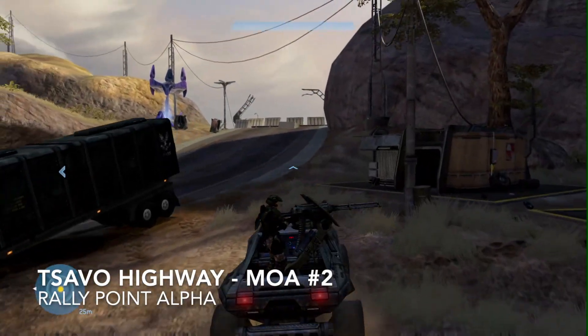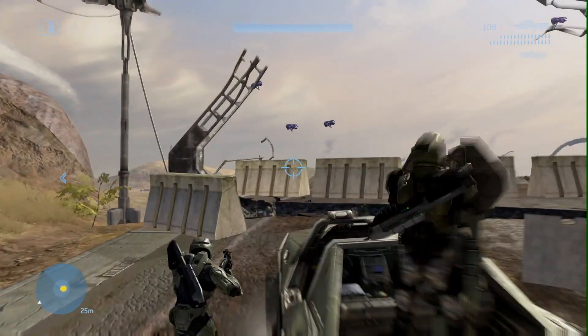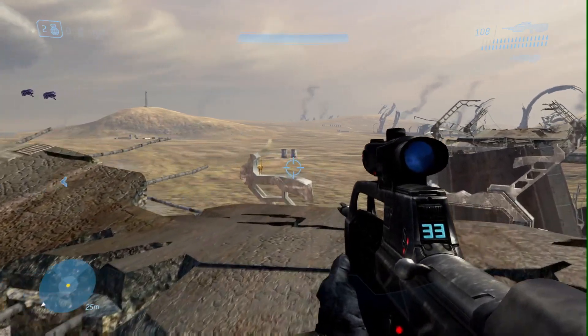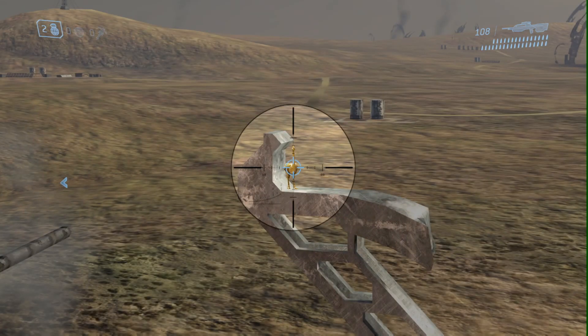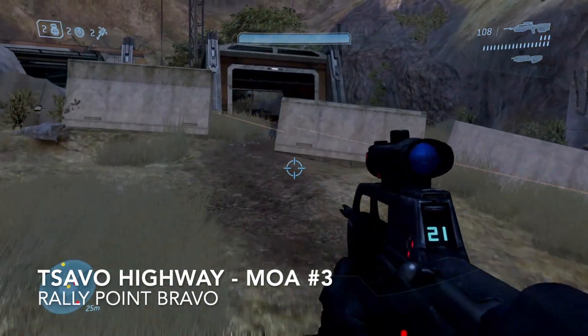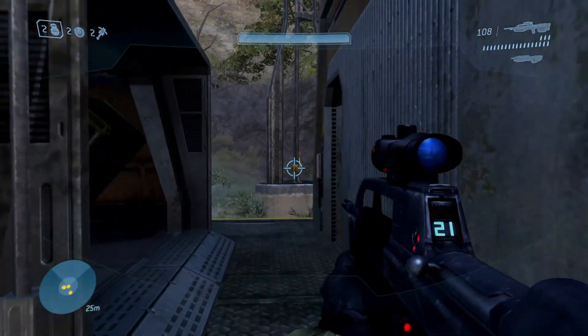Now drive to the area with several outbuildings. Drive to the broken road and hop out to find moa number two on a girder. Skip forward to Rally Point Bravo, head to the last outbuildings, and you'll find the final moa between them.